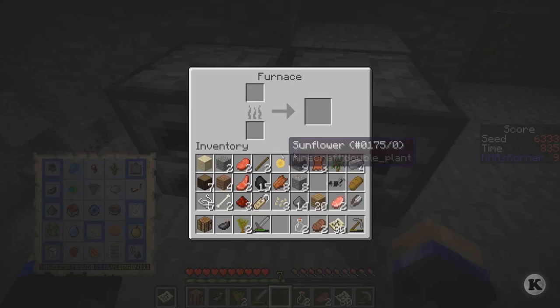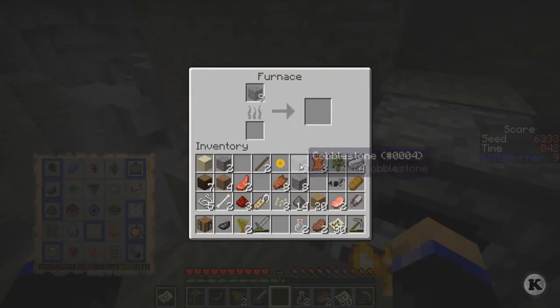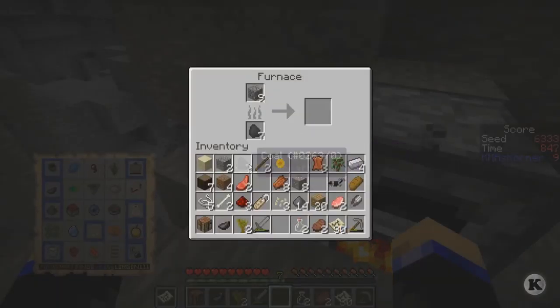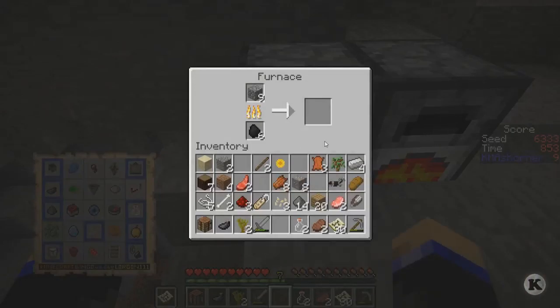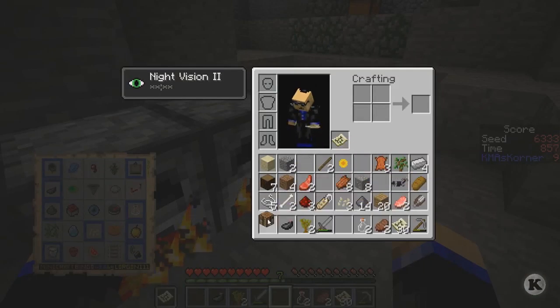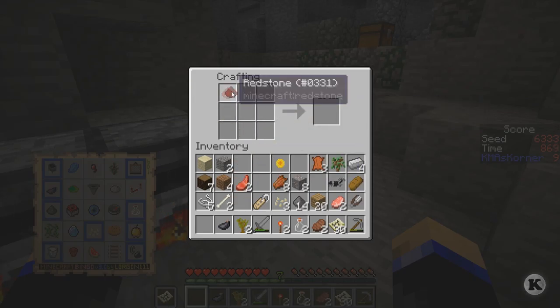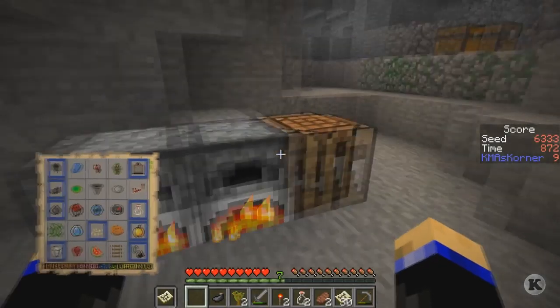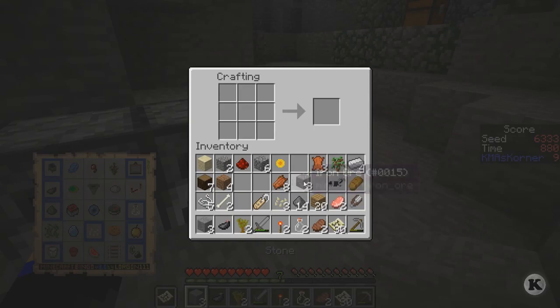I gotta put a couple of these down. Everything's walking all around me, I'm kind of worried something's catching up to me. I just need three of these. I forget if it's one or two - we'll find out. Yeah it's two. I hope that's right, I hope I didn't mess up the formula. Take you out, put you in, take this out - there we go!